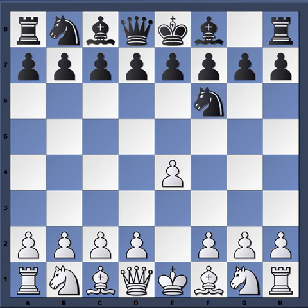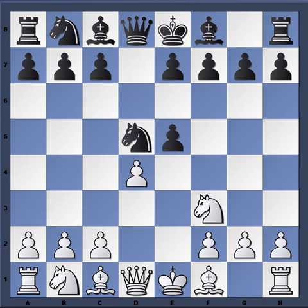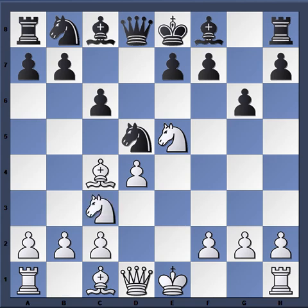The game started off: e4, Nf6 — the Alekhine Defense — e5, Nd5, d4, d6, Nf3, takes, takes. We have this modern variation: g6, Bc4, c6, Nc3, Bg7, and here Kuzman plays h4.